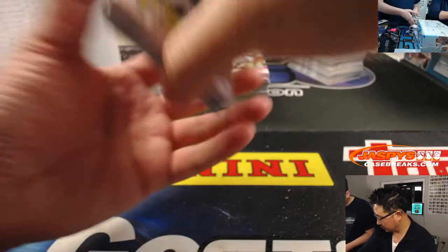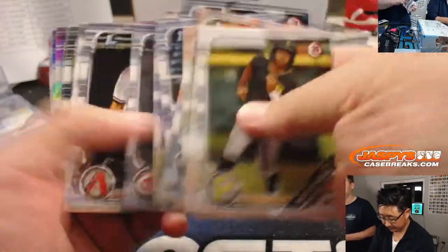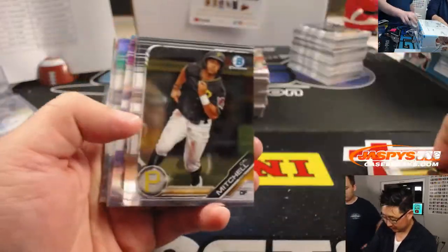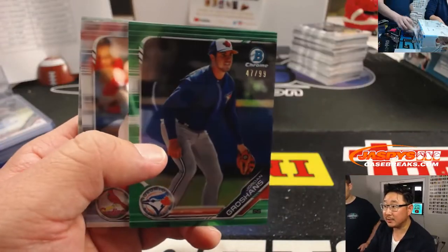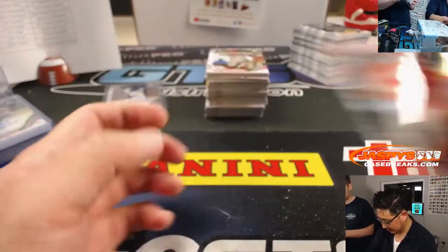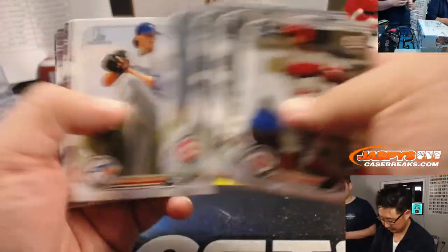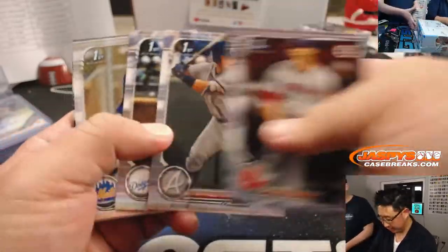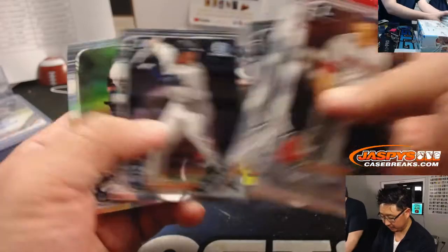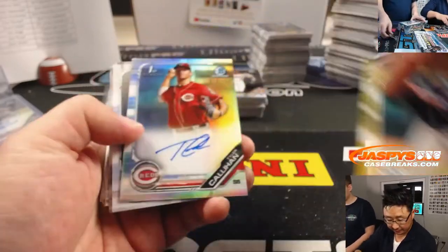Wait, have you seen Superfractor yet? No Superfractor yet. There's Jordan Groshans, 47 out of 99 — that's for the Blue Jays, that goes to Jason Jones who got randomized to the Blue Jays in the team random. Some gold paper, Josh Mears for the Padres, 30 out of 50 for Patrick.